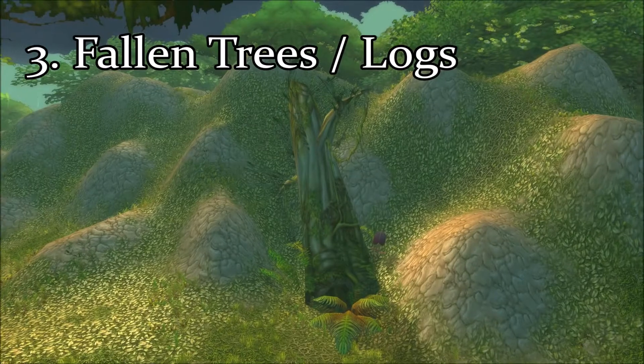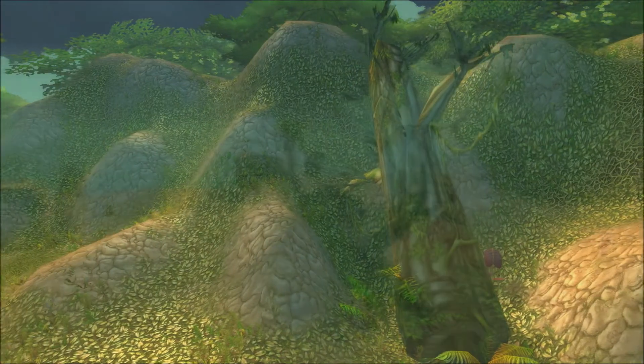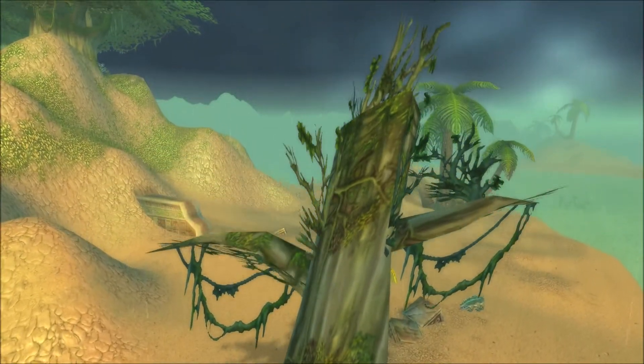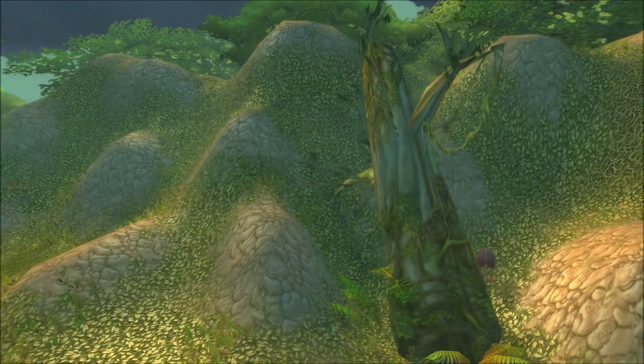At number three we have all of the fallen trees and logs of Stranglethorn Vale. These trees might not look as exciting or frankly as alive as some of the other items on this list, however they are still very important additions to the landscape as they convey to the player a sense of age and history within the zone.